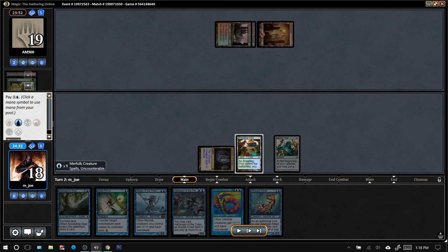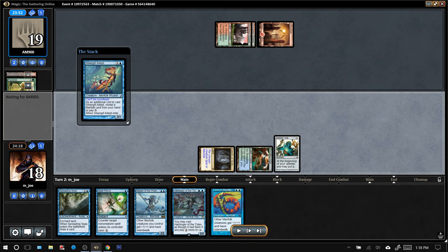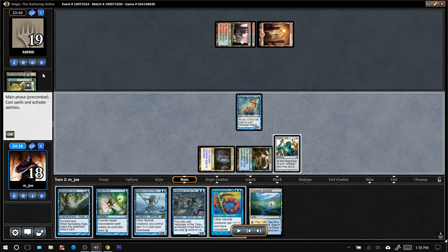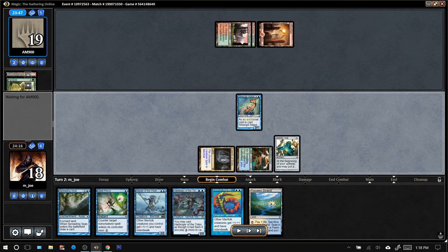Unfortunately I had to play the Breeding Pool and go down to 18, but it's not often a deal breaker — it's not like every match where the opponent just goes for the turn 7 Scapeshift. The draws have been going perfectly so far: we hit land, Silvergill, and a third land. This Spell Pierce could potentially be great against a deck that has a lot of instants and sorceries in it, but they do ramp, so we're going to want to try to use this Spell Pierce sooner than later.